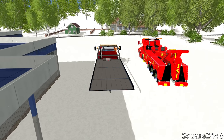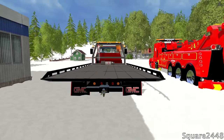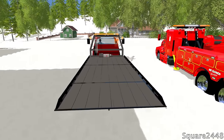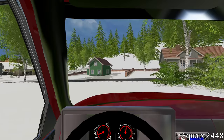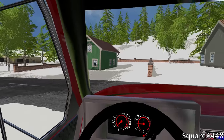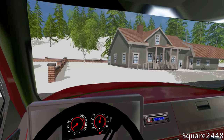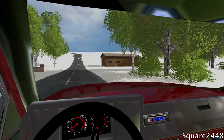We're going to start this up and make our way over to the site. We do have police and fire on location. There are no injuries, which is good. We are now making our way over with this awesome GMC flatbed truck. I did get a lot of requests to do some heavy rescue videos, so I will definitely be doing more. If you have any cool video ideas, let me know down below.